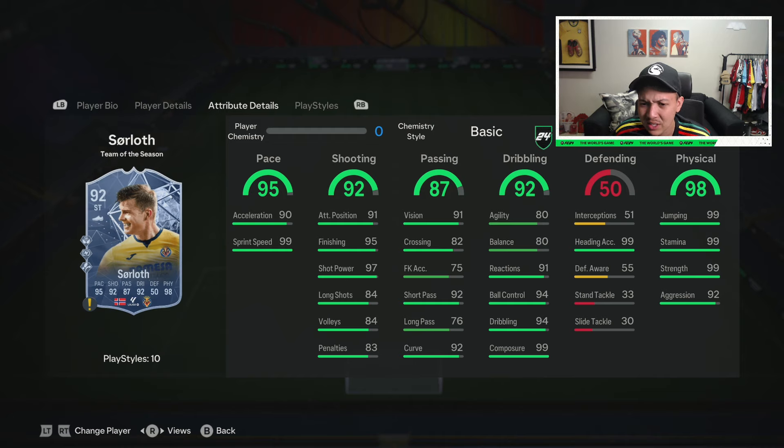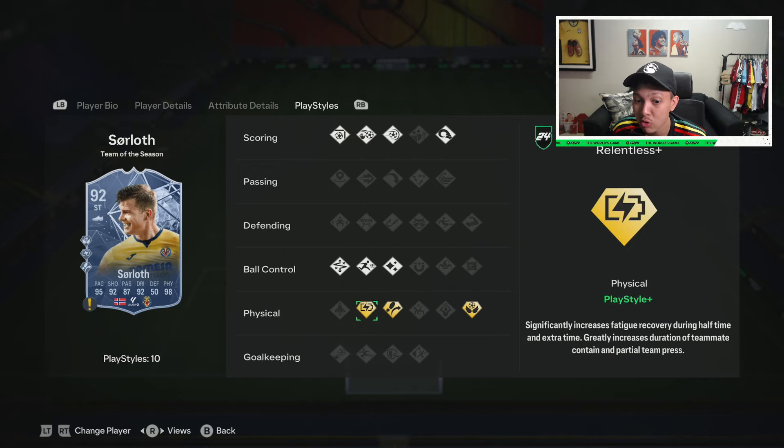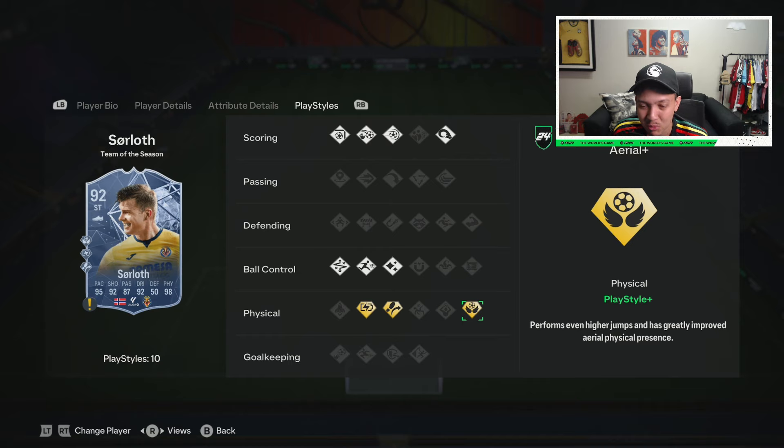99 strength, 99 stamina, 99 jumping — a freak of nature. S-tier, and people will say 'no way' because he's got average agility and balance — he's not Mbappé or Güeno. But the meta right now needs someone that can finish and provide aerial threat in the box against bigger defenders like Konaté. You need strikers that counter that physically — technical base play style, Relentless so he keeps going, and Trivela Plus which is nice in the box.